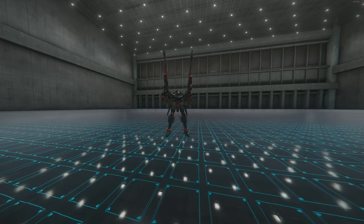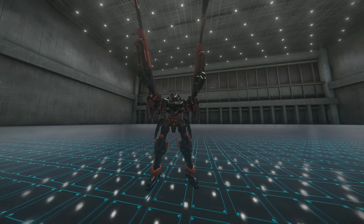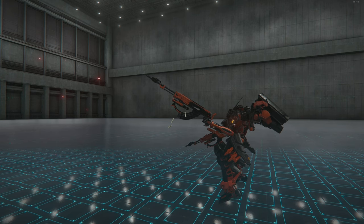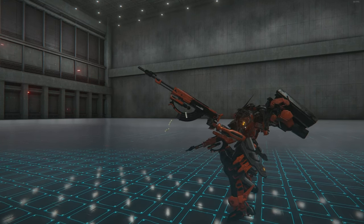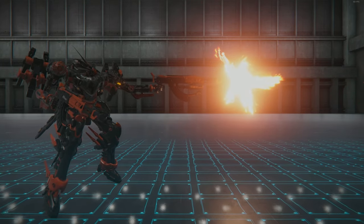All right, ladies and gentlemen, today we are going to be starting off our weapon showcase for Armored Core 6. All of this is going to be centered around PvP, and the first weapon that we're going to be using to start off this series is the Rensetsu RF, a very basic and, in my opinion, very solid burst rifle.